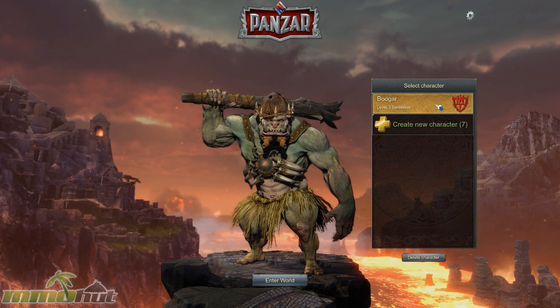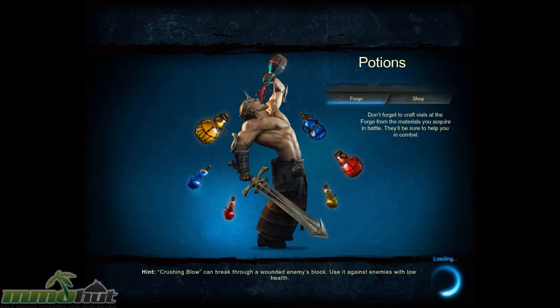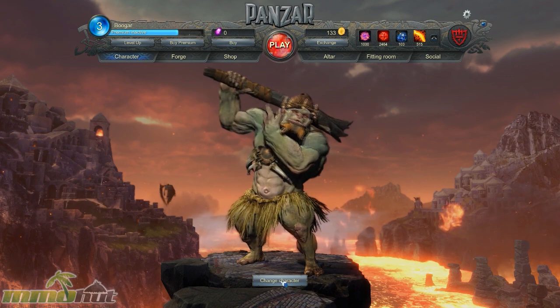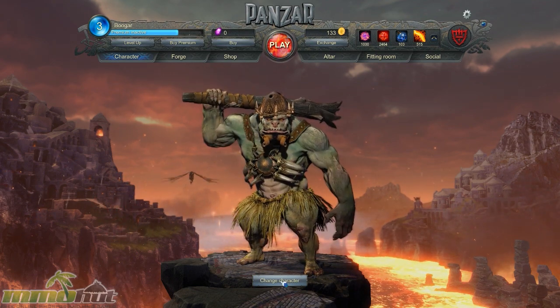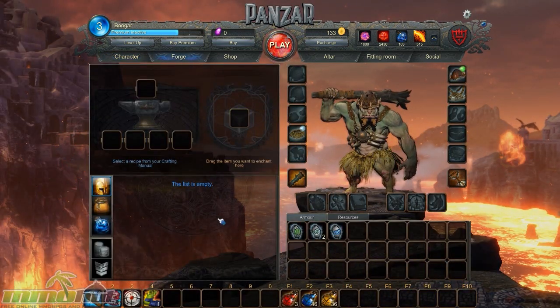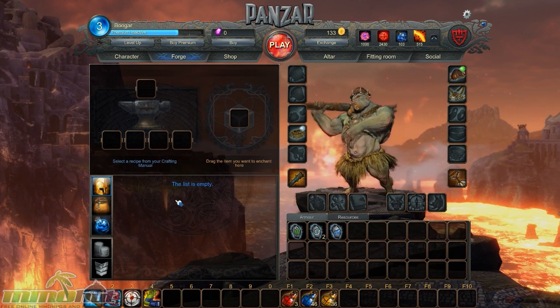We're going to go with my Berserker — I've already created this one, named Booger. I went through the tutorial and played a couple of matches just to get an idea for the game. The tutorial is really useful because it tells you how to play, but it doesn't actually tell you the mechanics of the game — like the game modes — or how capturing works. Let's take a look at the Forge, and I'll talk more about that as we get into the game.